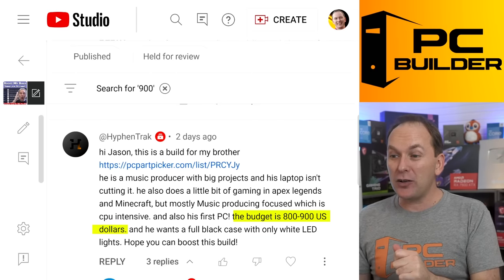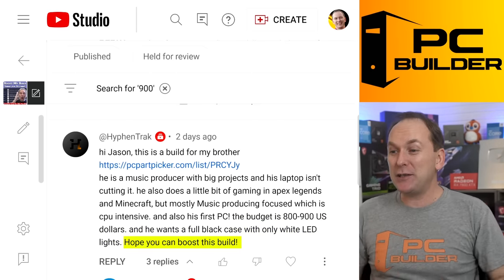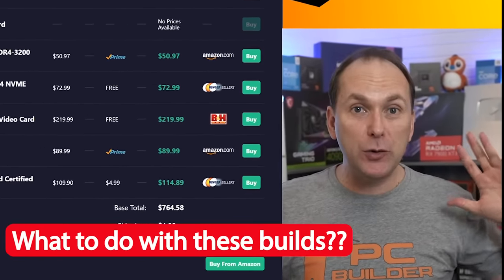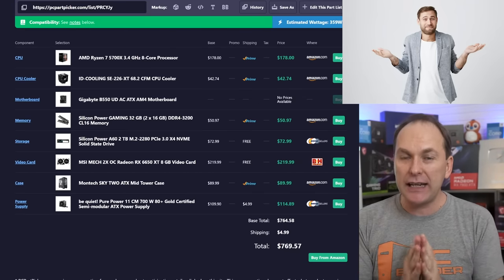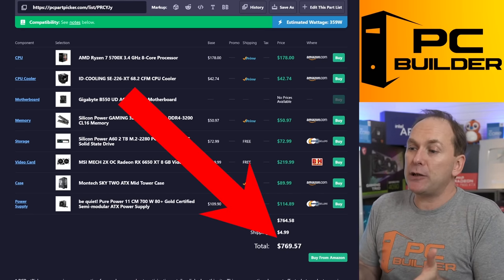The budget's $800 to $900 US dollars. He wants a full black case with only white LED lights. Hope you can boost this build. Let's see what you got. I'm never quite sure what to do with these builds — they're like almost got there, but kind of didn't really close the gap. Would function right now. If you put this thing all together, you finished at $769.